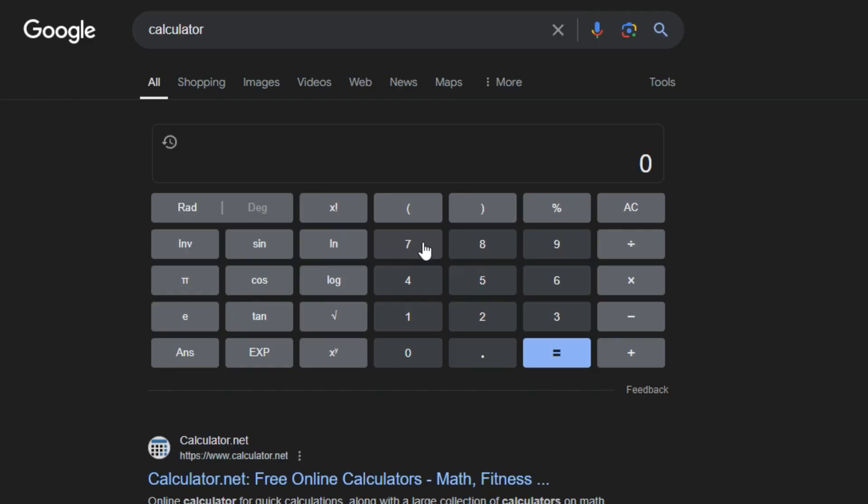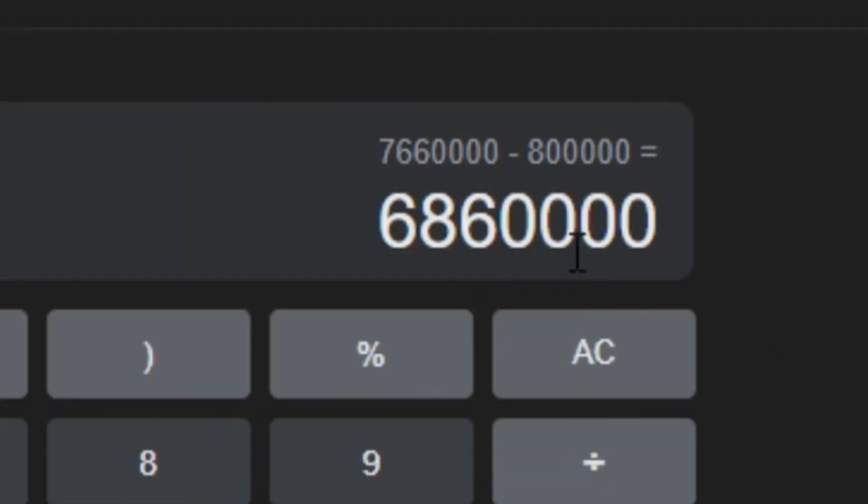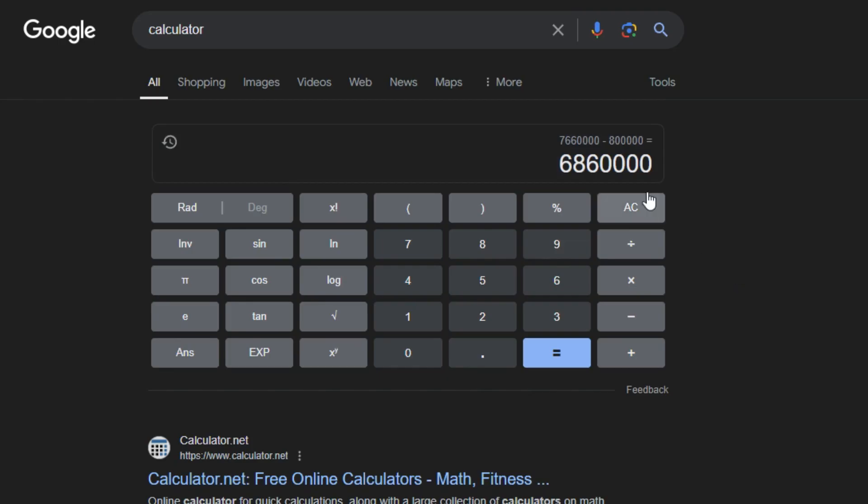Here's the calculator. I had $7.66 million worth of Crystal Keys. We made $800,000 worth of things. We made a loss of $6,860,000. That is a lot of money we just lost. So hopefully when I go to use the Tech Keys we will actually be able to profit. Let's move on to the Tech Keys now.